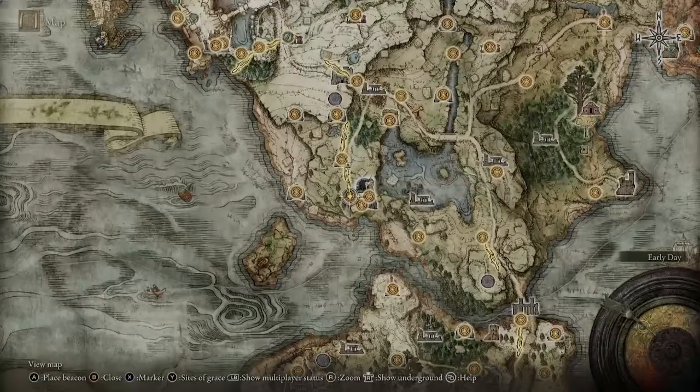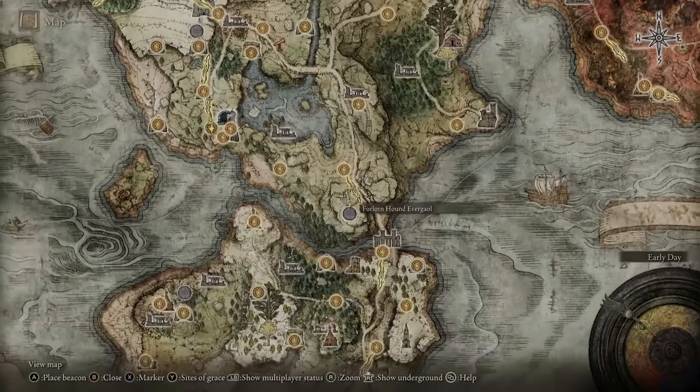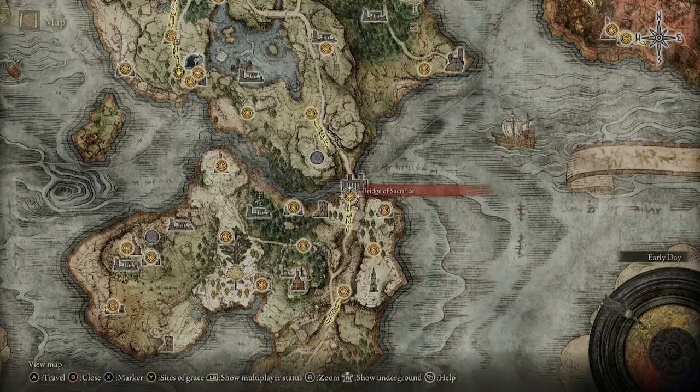For example, if I want to play with a friend, I'll say let's go down and do stuff at the Bridge of Sacrifice — meet me at the Bridge of Sacrifice site of grace. You'll both travel there. One of you will put your furled calling finger remedy out there, the other person puts the tarnished furled finger there. You can't have the same thing — one person has to have one, the other person has the other.